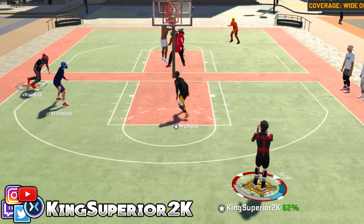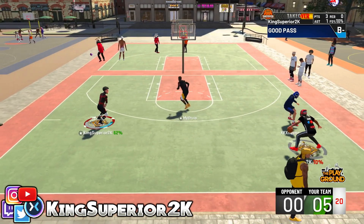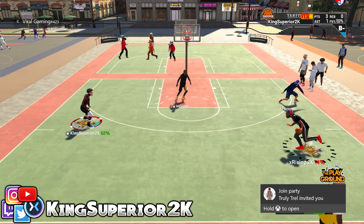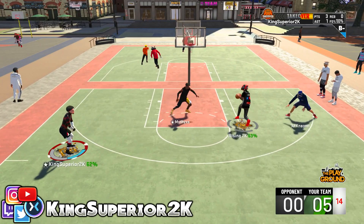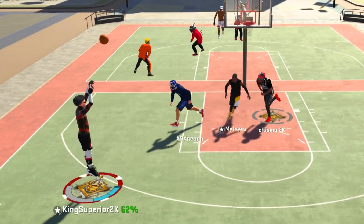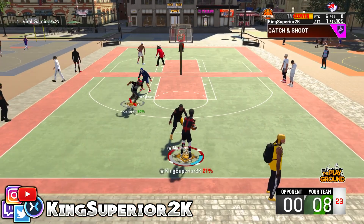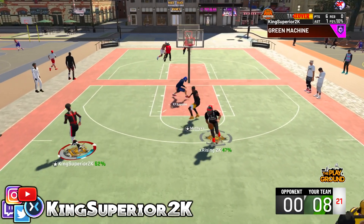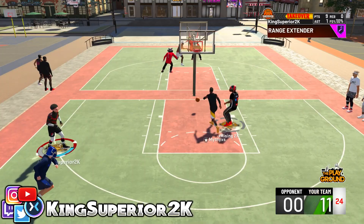Why would you sag off me? Y'all know the name of my build and you still disrespect me. I think what it is, is the fact that nobody really sees this build on the court. The play stretch is a very rare build, so when they see it they just don't know how to guard it. But I mean, bro, it's called a stretch. Green. Bang. I'll kick it off to my man Rising. Rising swings it back — wide open once again, you already know what color that is.